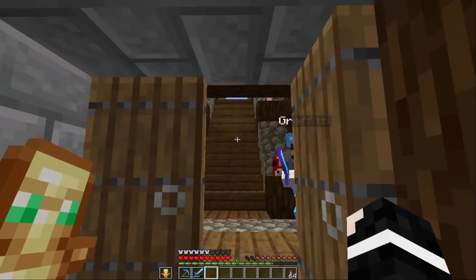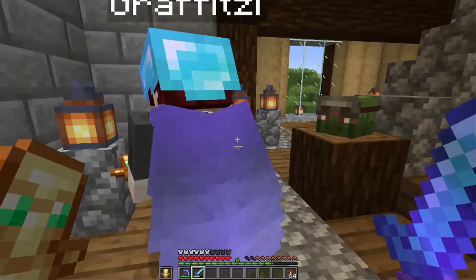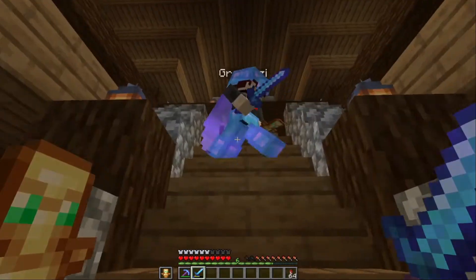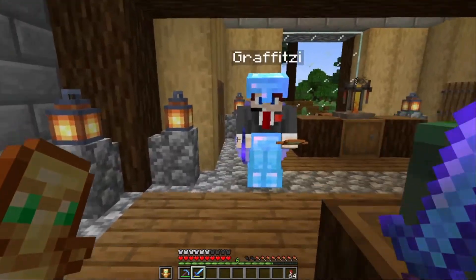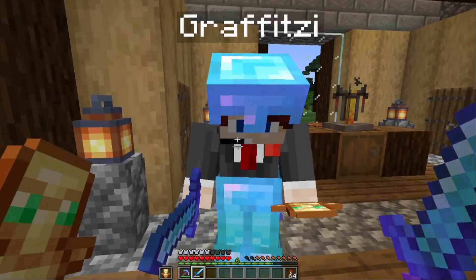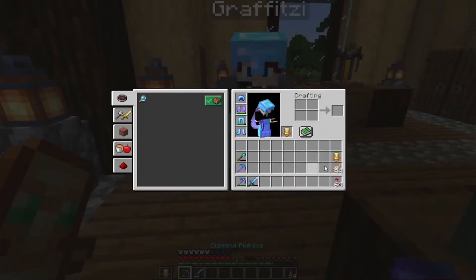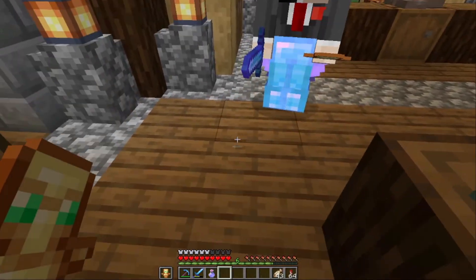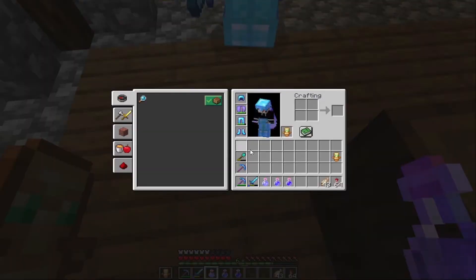Graf arrives and they greet each other. James asks if Graf is ready, and Graf admits he has no idea what he's doing. James reassures him he'll walk him through it, explaining they need to give him a bunch of potions first — water breathing, night vision, swiftness, strength, and invisibility.